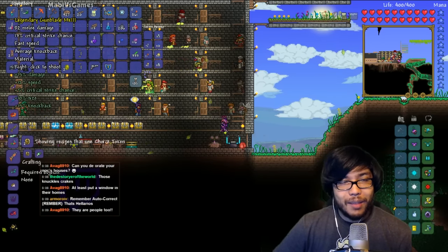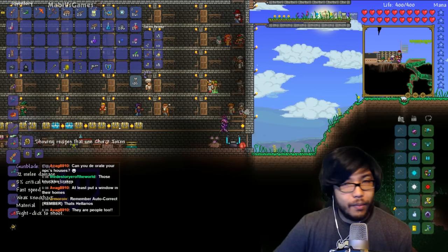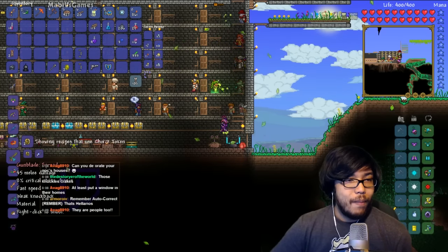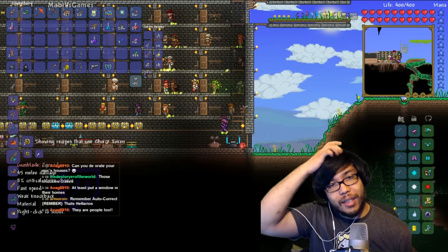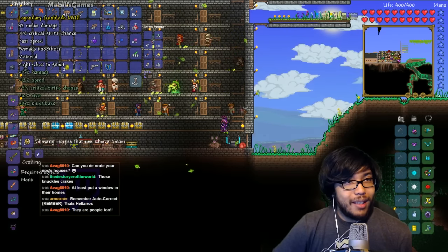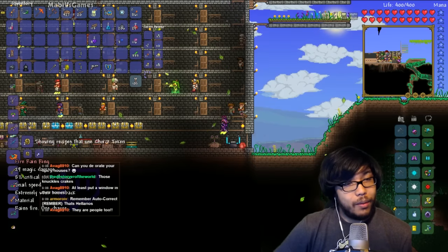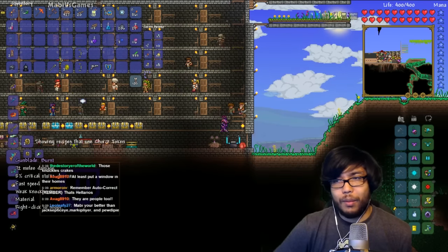Oh look at that — Gun Blade Burst. Is this stronger than the one I have now? This is 72, mine is 80, so mine's better, probably because it's legendary. This is also a material. Charge Bangle adds two extra charges to rings with two or more base charges. Gun Blade Spread — oh, that's the difference. It's a different kind of gun but the same damage. Mine is Gun Blade Mk3, the regular gun. The Spread is like a shotgun.